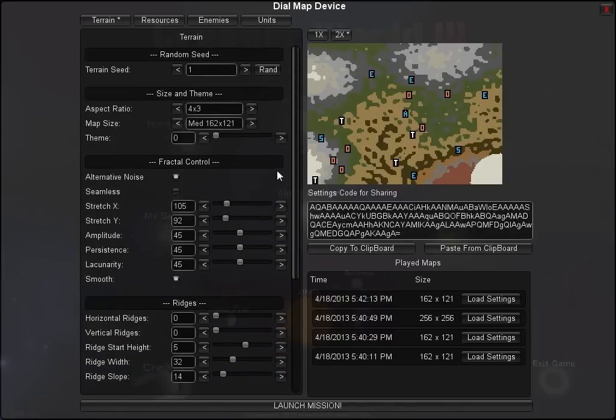Those are your terrain options — you can make millions of different kinds of maps. When you find something you like, this code here embodies all the options across all tabs. You can copy it to the clipboard, send it to somebody else, share it on the forum, and somebody can paste it to load up the exact same map you've configured.